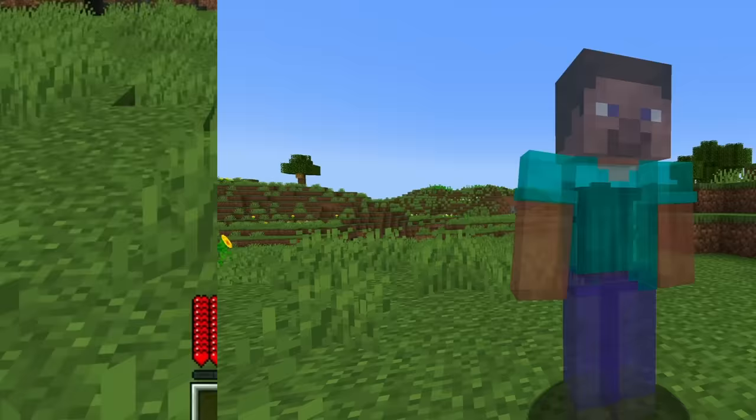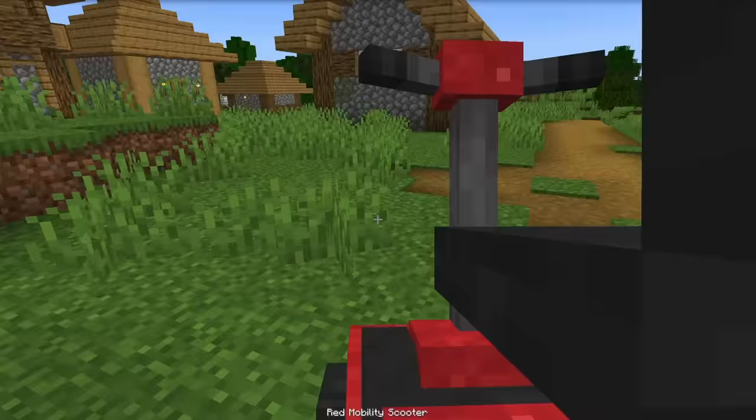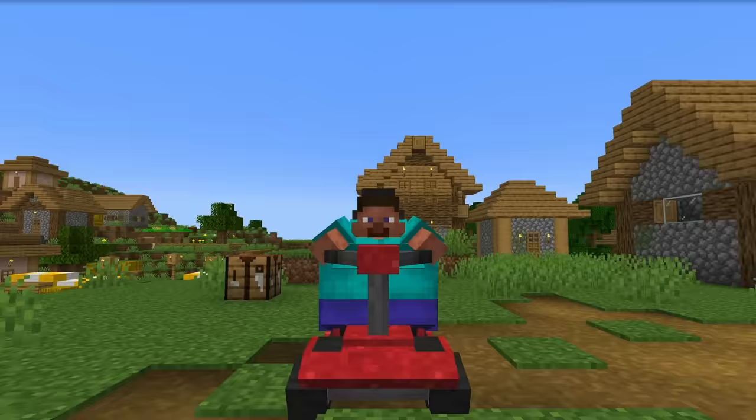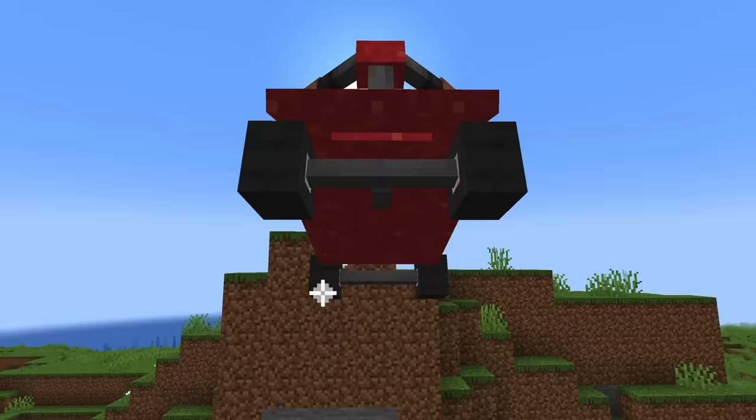You can still sprint, but your ankles will swell up, which will break any boots you have on. Luckily, you can craft this mobility scooter that totally solves the problem. They even work with Elytra, and this animation is just so satisfying and so fun to play with, and it looks great from every angle.